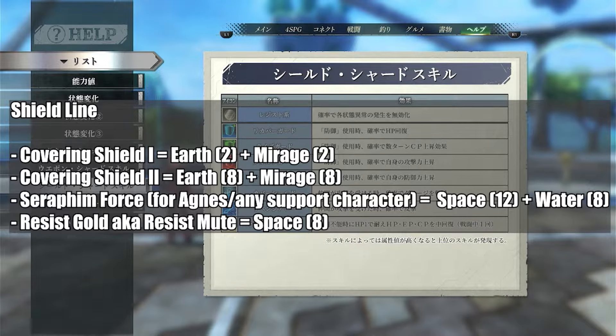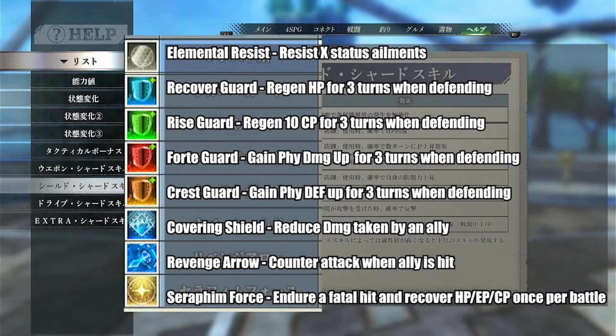For the shield line, I have three or four shard scales I'd like to have on everyone if possible. The first is Covering Shield level 1 or 2. Covering Shield 1 has a 10% activation rate and Covering Shield 2 has 20%, but the damage reduction for Covering Shield 2 is quite large — about 90% damage reduction. For characters like Aneas, I prefer to get Seraphim Force. You don't need it on everyone, but on healers it's good for emergencies. I also want Resist Mute.